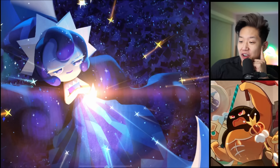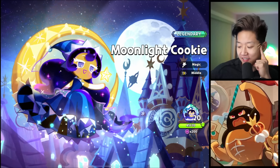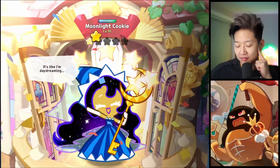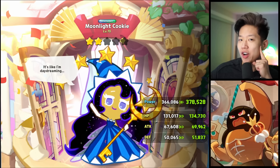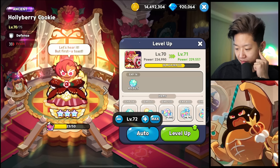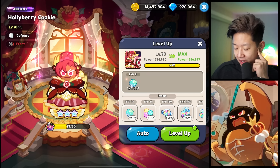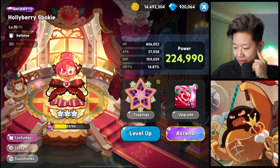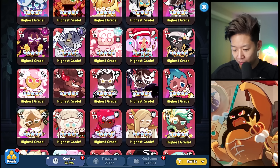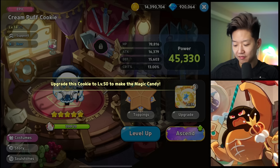You got Blueberry Pie to three star already! We can promote her. These are one-off voice lines that we'll never hear again. I feel like that's gonna cost me - that seems expensive. I'm not gonna commit to that yet. Level 70 - Cream Puff Cookie, where are you hiding?